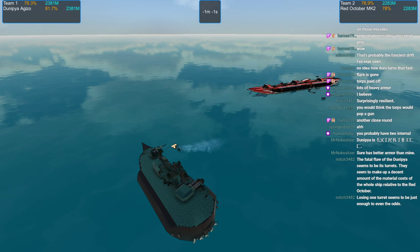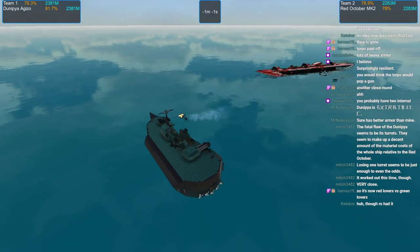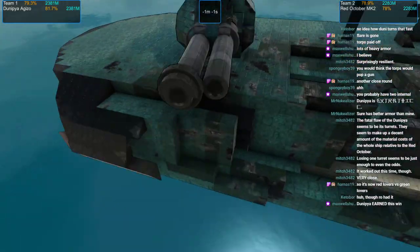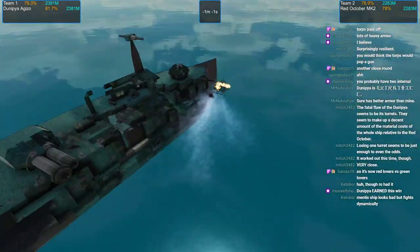So it's 81.7 for the Dunipia and 78 for the Red October, which gives us a really close overall score — Dunipia at 77, Red October at 76.7. That was an extremely close battle. The vote is going to be extremely red lovers versus green lovers. I got absolutely hammered, and to have that much damage and still be functioning as if she was at 100% health, basically — I'm pretty impressed with her sturdiness. To have that much damage and just not care, basically.